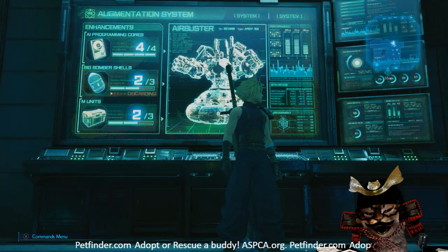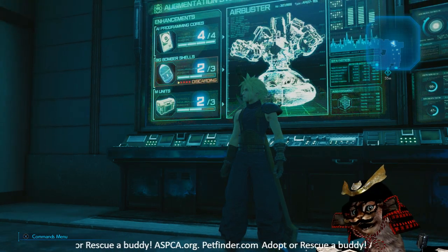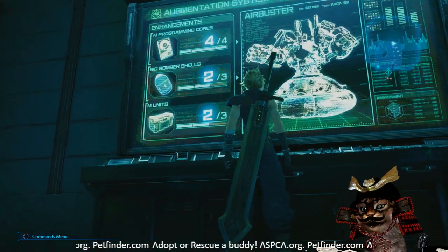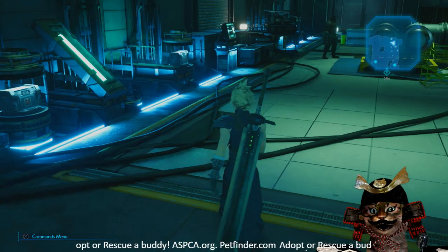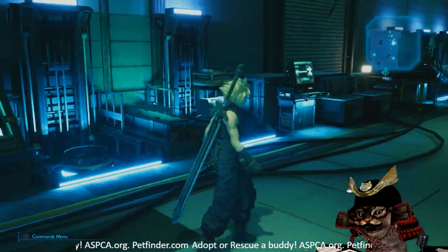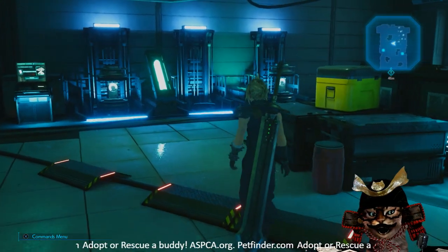You have five keys to choose from. The first one is used on the M unit — you have no choice in that. So as you can see, I'm discarding a big bomber shell on this one. I'll discard all the big bomber shells and then hit the cores just so I can get this fight done with and get on with my life. But depending on what you want, you guys know the rewards and you know how it changes the fight, so from here you just make your own choices and have fun with it.